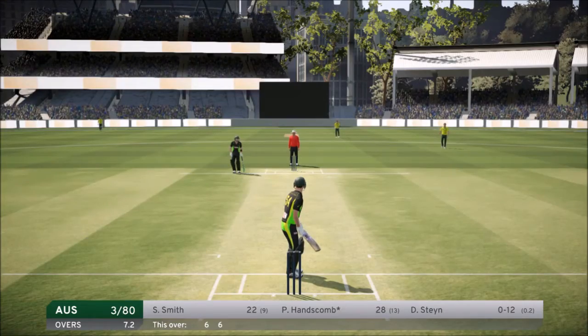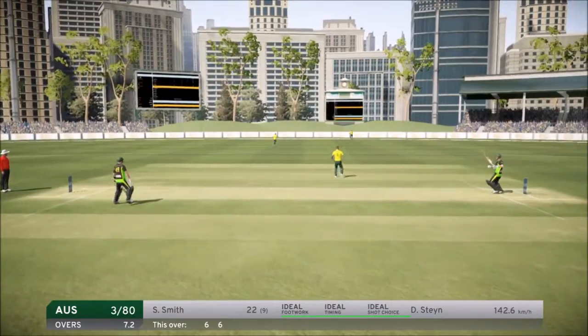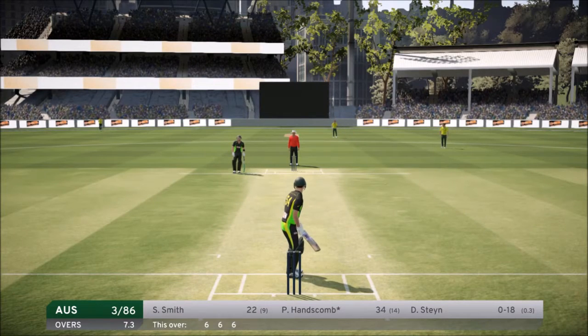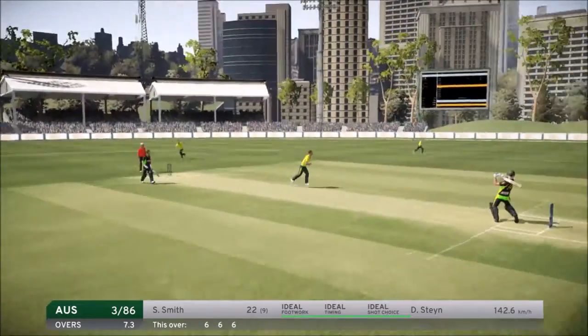Steyn has been hit for two sixes off two balls. He comes in for the next ball and we absolutely smash it the exact same way again — this time it's a 90-meter six. So we went from 89 meters to 88 meters to 90 meters. We have 34 runs here and are hoping to get to 50 soon.